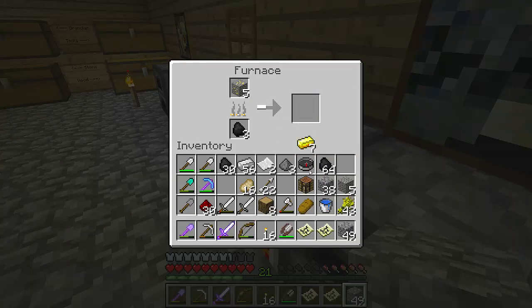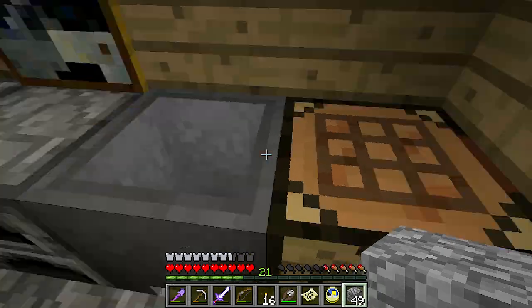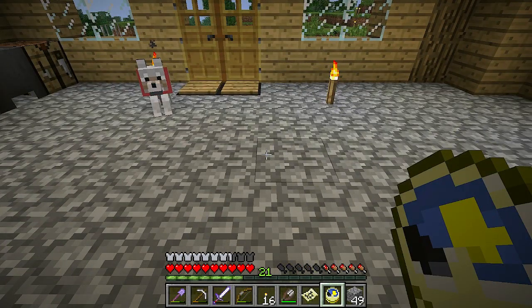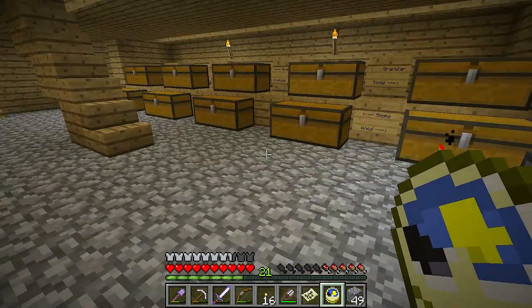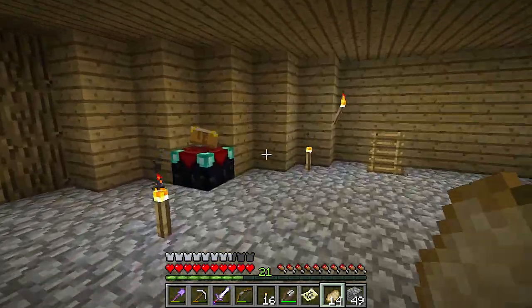I'm supposed to make one out of gold as well. Let's do that, because I don't know what this makes. A clock! That's clever. Let's have a look. Oh, it's moving. It's moving really slowly. It does move — that's quite cool. I guess that's useful if I'm hiding away and I want to know what time it is outside when I can't see the sky.